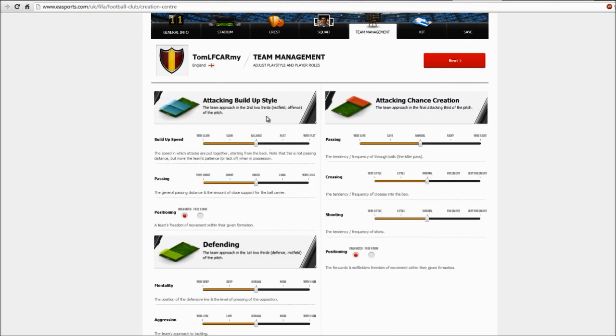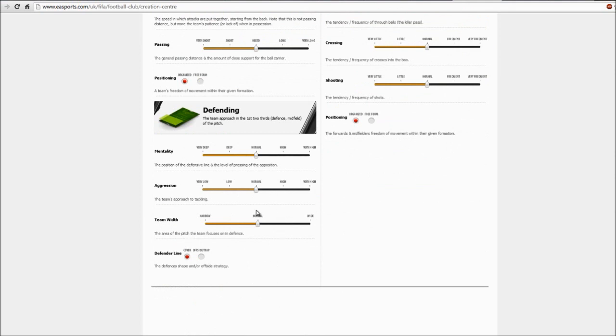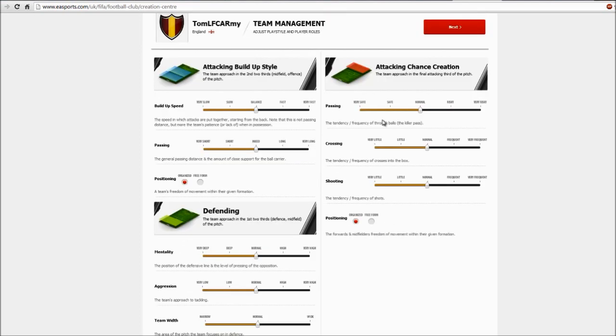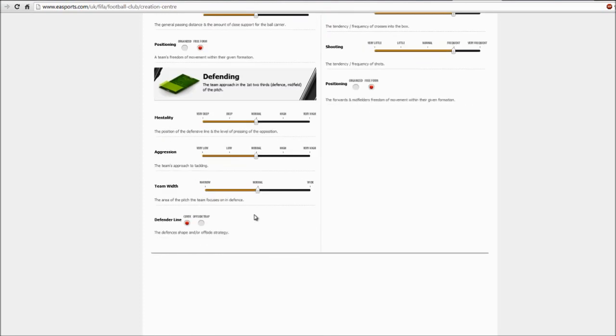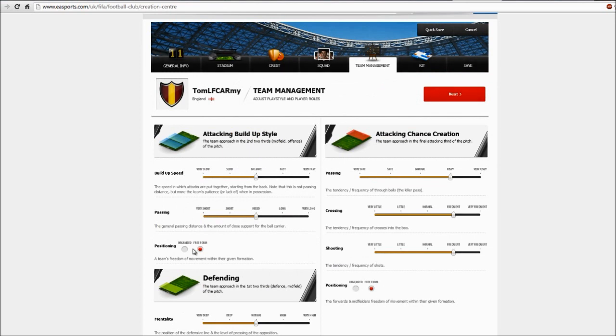In Team Management you can set all your tactical options, like build-up speed, passing, defending mentality, high line, low line, wide or narrow team. You can also set how frequent the passing, crossing, and shooting should be. And if you want your team to play with freedom, click Free Form instead of Organized — that means the players will exchange positions sometimes.